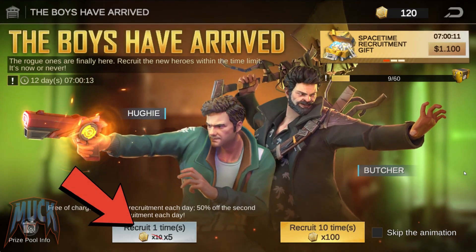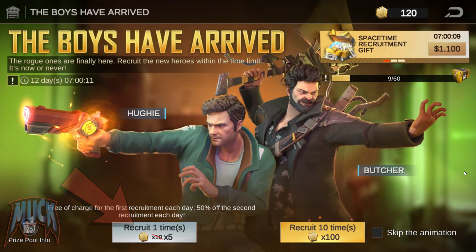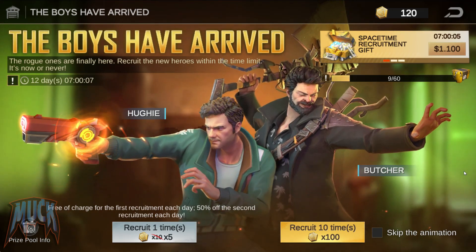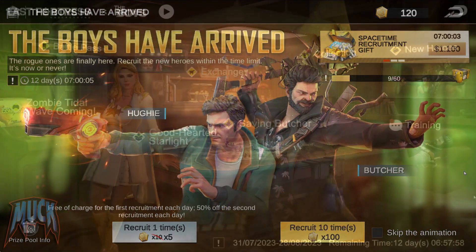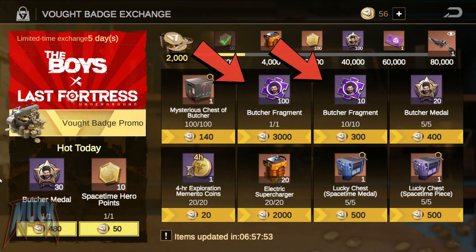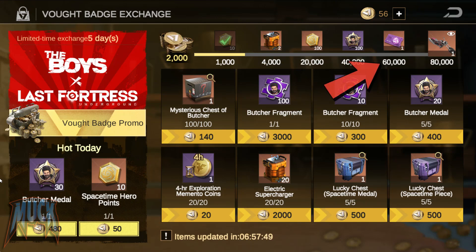Remember that every day we will have a free pool and a second pool that will have half the cost in spacetime recruitment points. The hero fragments can also be obtained in the exchange store using bot badges — and if you reach 60,000 points, you can get a selectable card of Huey or Butcher.